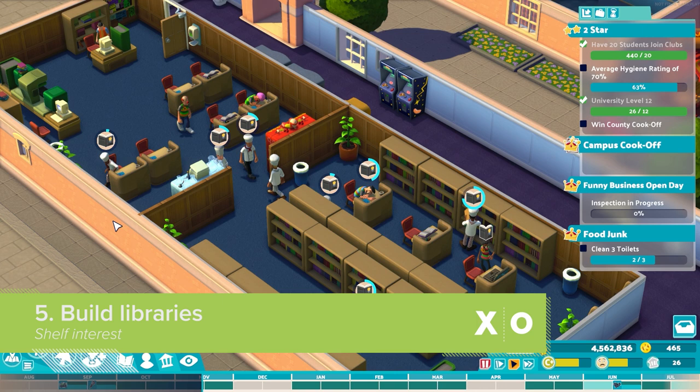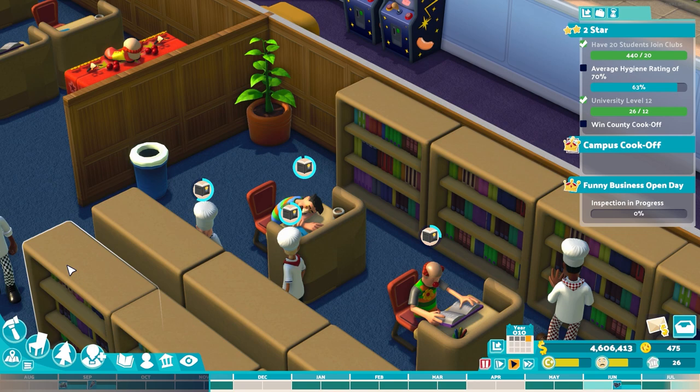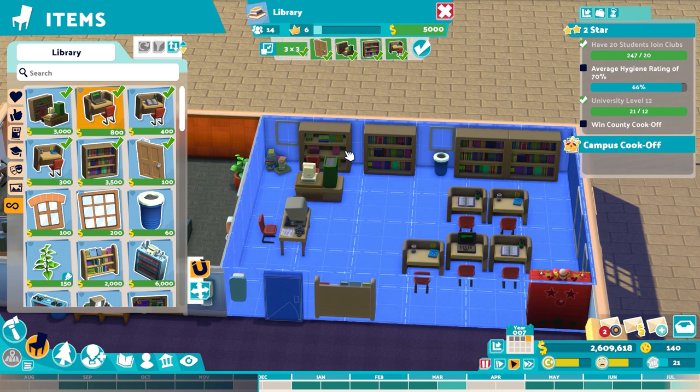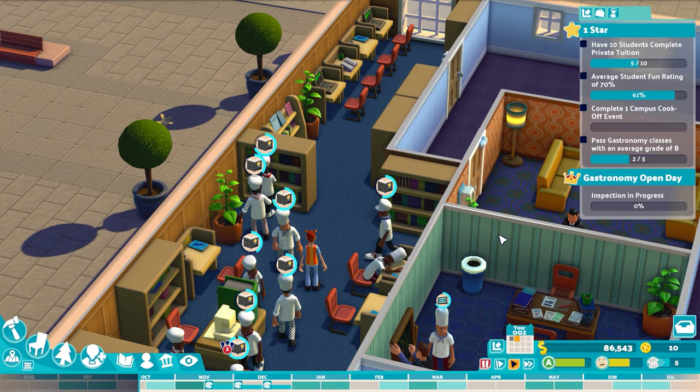No student can say they've had the full student experience if they haven't at some point fallen asleep on a desk in a library drooling on a textbook. To that end, it's your duty to build and furnish campus libraries with everything a student needs for completing their academic assignments. In my limited experience with Two Point Campus library management, the library desk cubicles are in constant queue-generating demand, whether for self-directed study or catching a quick nap. Makes sense — you try sleeping on the double-jump bed. Can't be done.